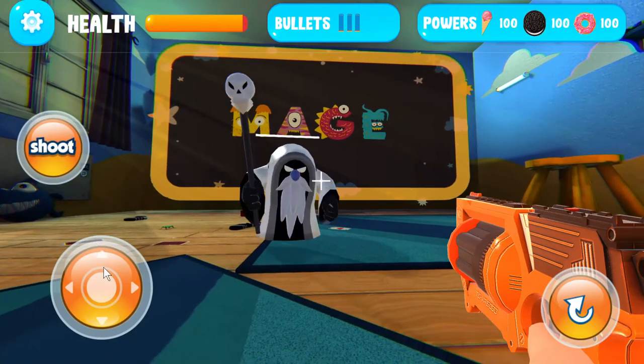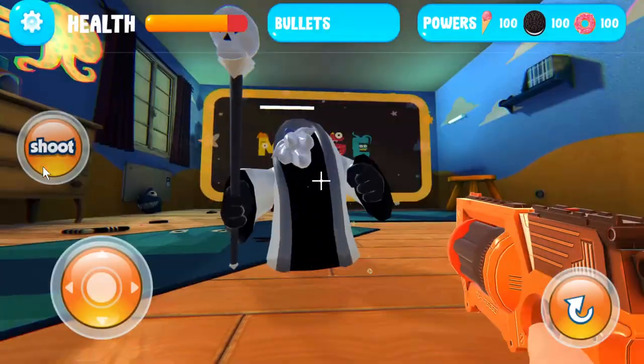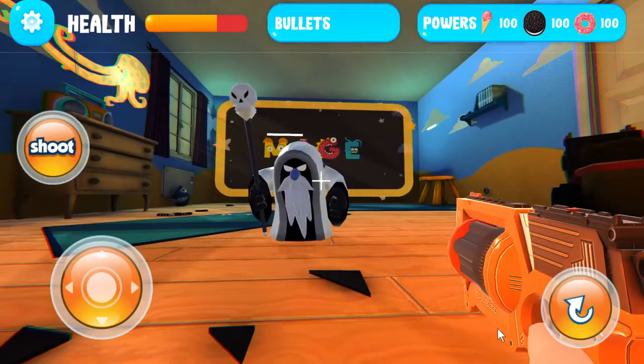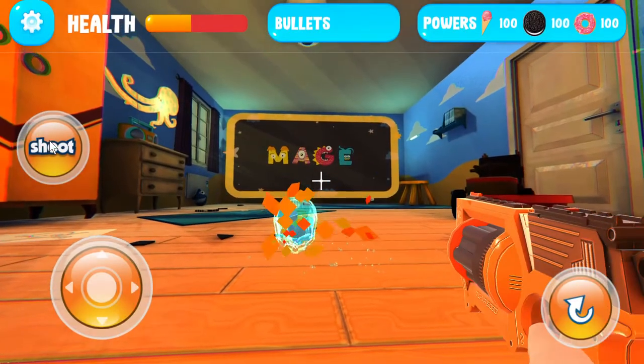Can you see a mage in the room? A mage is trying to take you under his spell. Reload. Aim and shoot at it with your mouth gun, before it can take you under the spell. Reload.